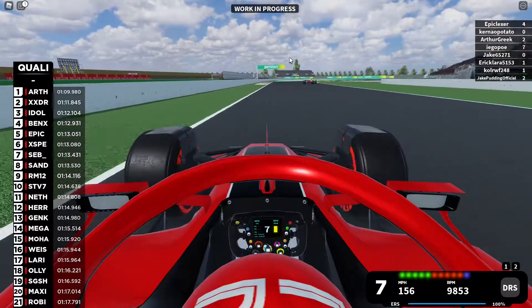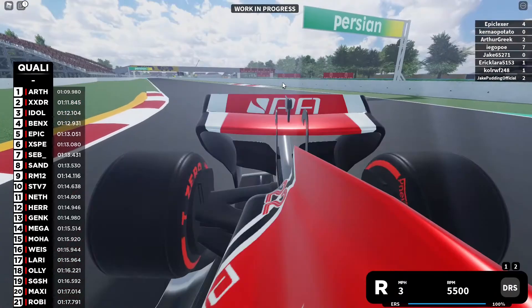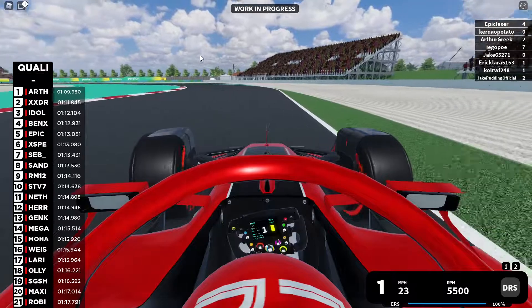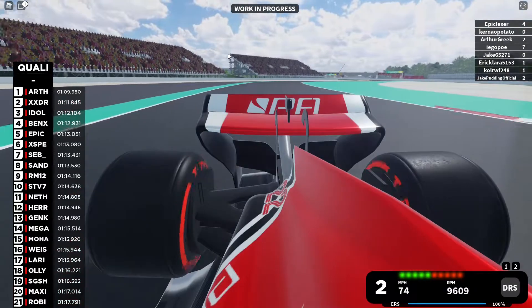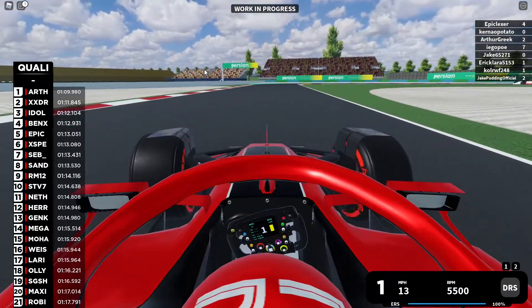Coming towards the end of the lap, when you see the curb on your left, start steering right and then left again. Make sure you don't make any sudden movements around here either, because those curbs are deadly, and you want a clean exit for the next corner.